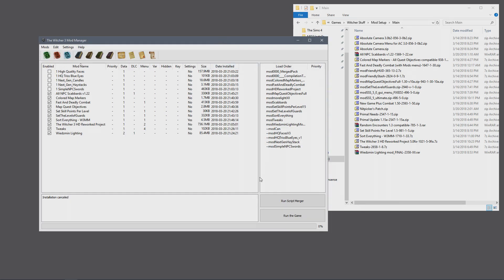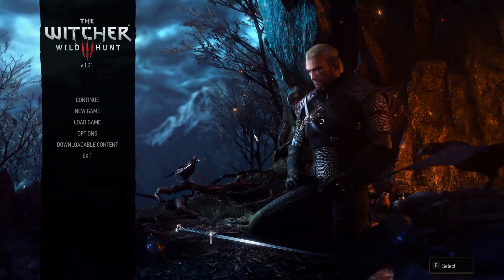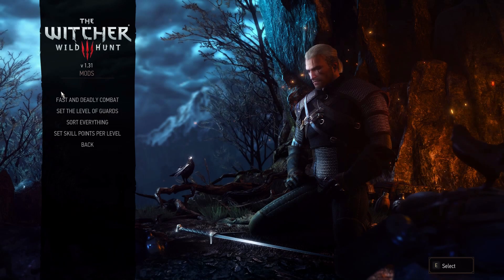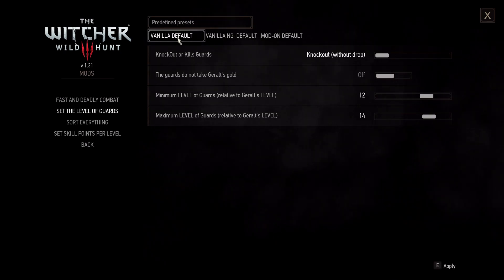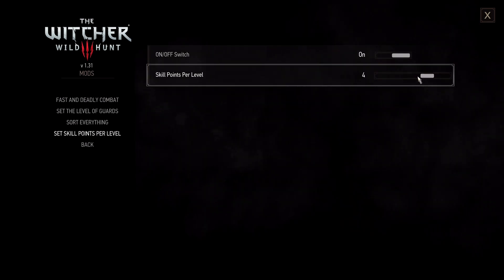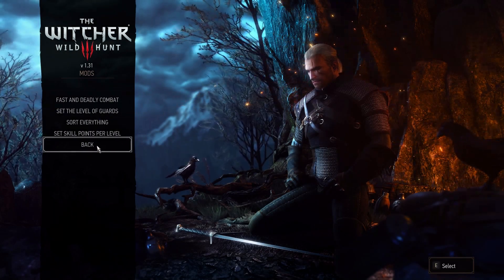Now we can actually run the game. There may not be any conflicts between the mods, but there still could be an error in a mod you install. So let's run the game — it should do its little tabulating thing. The game opens, so we know there weren't any errors in the script, and that is a very positive start. Let's go to Options. We should now have a Mods button — and there we go. Fast and Deadly Combat has its sliders. Set the level of the guards, Sort Everything, and Set Points Per Level — we can turn it on and switch it up to five.